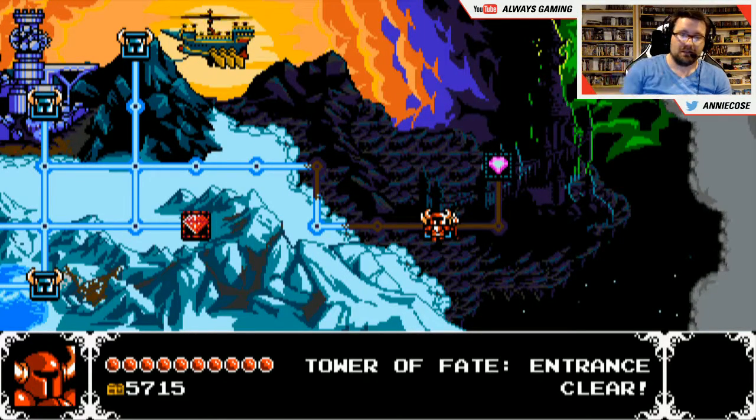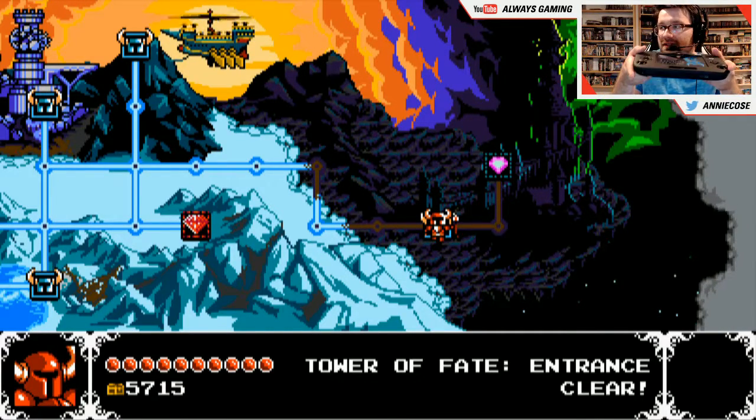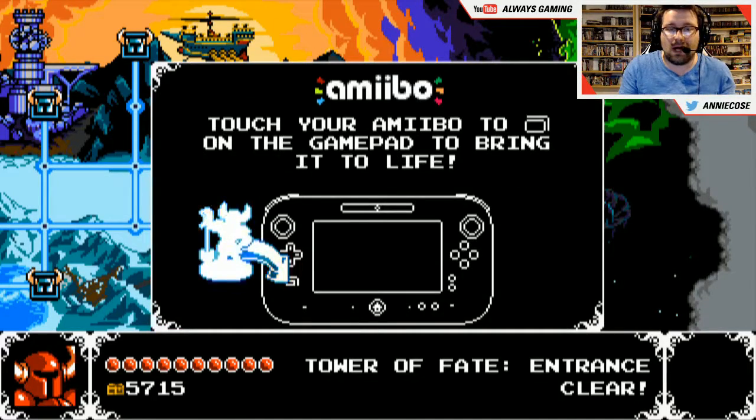Alright guys, Part 2, because this makes no sense, and Eliza went off to play Teen Titans for PS2. So here we go — we have the controller at the map screen, you're supposed to hit Y, which brings the Amiibo.